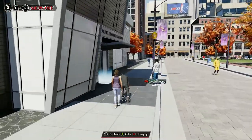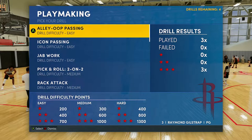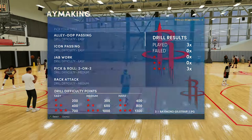Let's head into the practice facility. Out of all the different badges you can grind for in practice, I feel the playmaking drills are the easiest. There are several different drills I'm going to showcase in this video. We're going to start with the easy ones because a lot of you may not have a whole bunch of points yet.